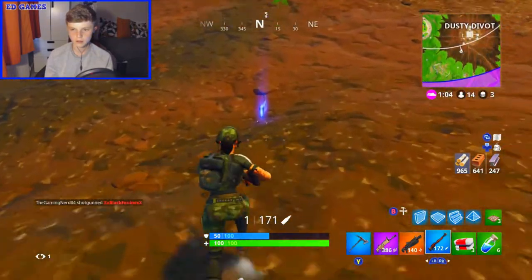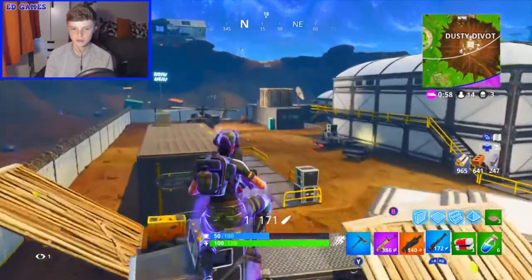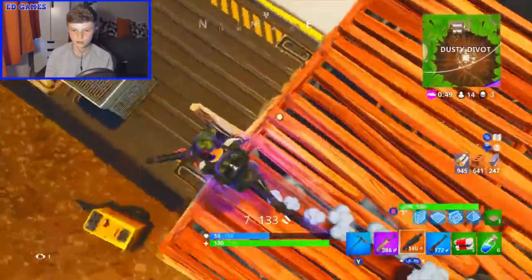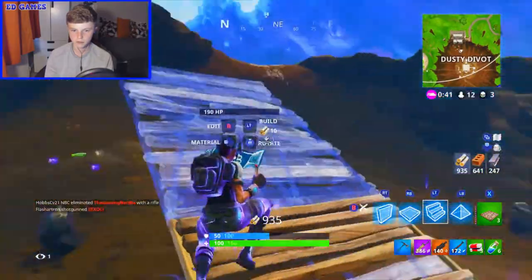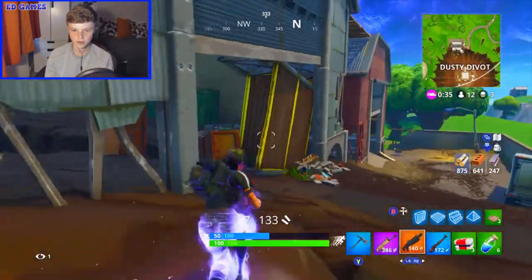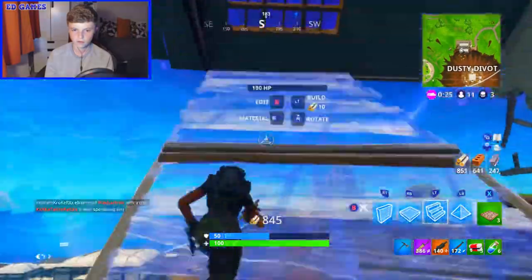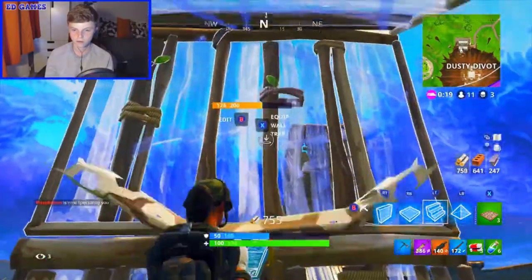I don't want to stay in Dusty Divot - everyone has a height advantage outside. I'm going to build up from here and get out of the dusty area. There was actually a chest - oh that chest had a glitch, that's so annoying. Someone's nearby but then they seem to be getting hit by another guy.